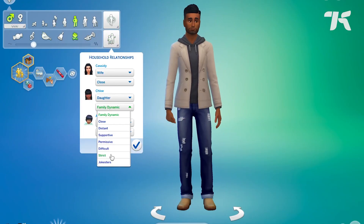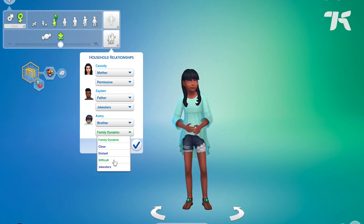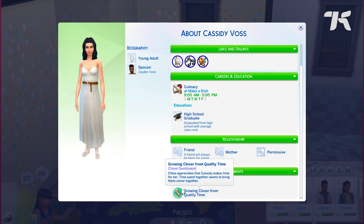Growing Together also adds family dynamics, where you can define whether family members are close, strict, distant, or if they just love to joke around with each other. This adds a ton in terms of storytelling, and even if you're off playing with one family member, the other sims feel more likely to do what you'd want them to.